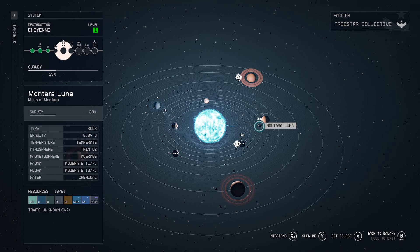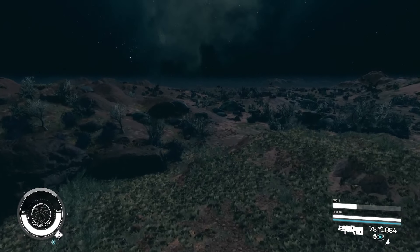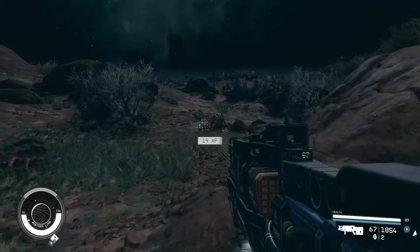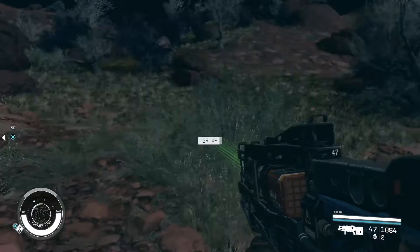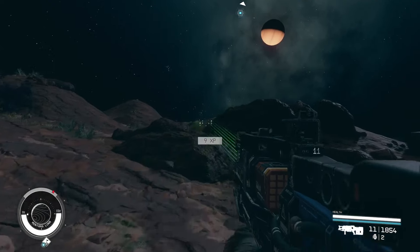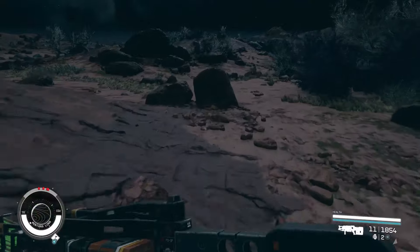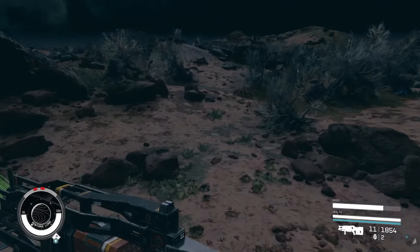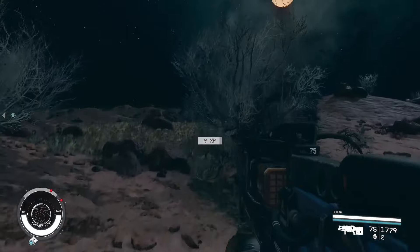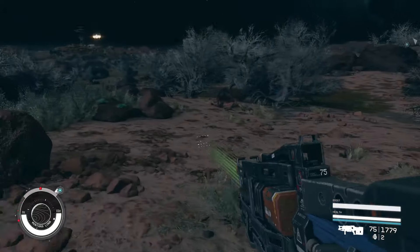Our second place is also going to be in the Cheyenne system - this is a level one system. This is going to be Montara Luna. This planet features slightly lower gravity than Kodos at 0.38 Gs. It does have a total of seven aliens inhabiting this planet and a total of five biomes. The Freestar Ranger questline does take you to this planet, but it takes you to the other side of the planet which does not feature that lovely gas giant in the sky. I would absolutely say this moon is well worth exploring beyond just what the Freestar Collective questline takes you to.